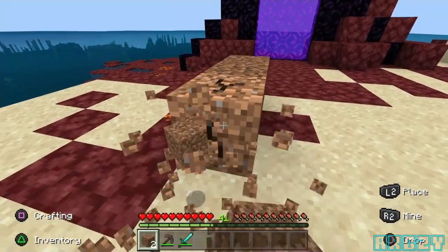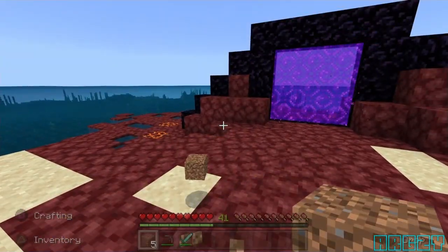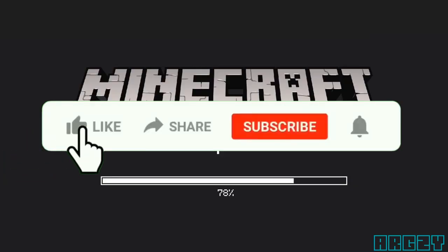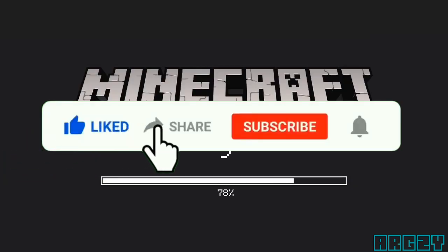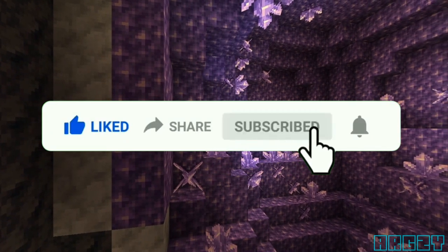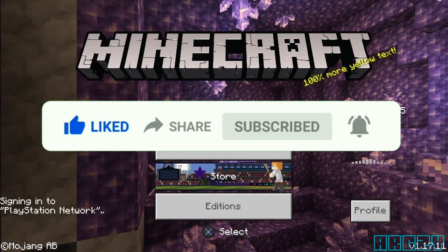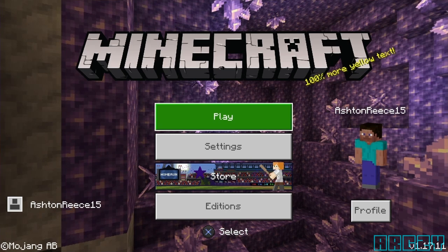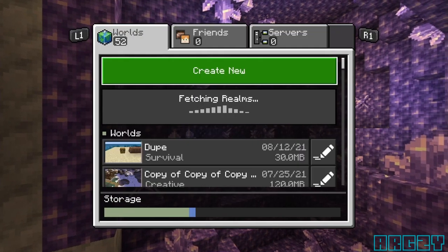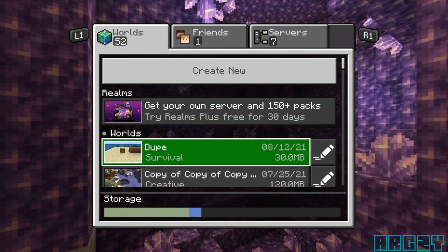Then you want to break all six of these dirt blocks like this. Once you've broken them all, wait about five seconds and then close your app. This is the best method we've got right now. When loading back into Minecraft after closing the app, wait about five seconds after breaking the dirt blocks — it's all about timing. Load back onto the game and straight into that world, and you'll notice that your items have duped.